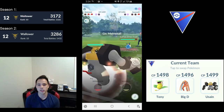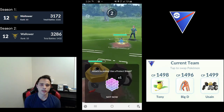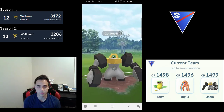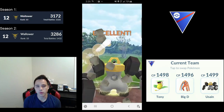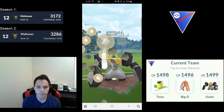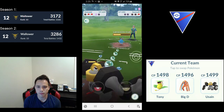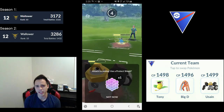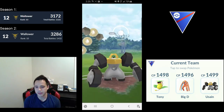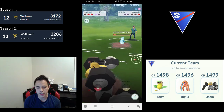Azumarill is in the back — this entire team is weak to Shadow Victreebel. I send out Melmetal here just to learn the matchups and see how much damage a Rock Slide does to Azumarill, or how much an Ice Beam or Hydro Pump does to Melmetal. Melmetal isn't a Pokémon you see that much in Great League — it's a menace in Master League and seen a bit in Ultra League, but in Great League it hasn't really appeared, even with the decline of Registeel.